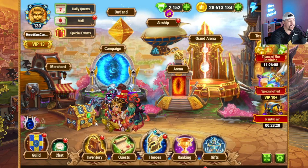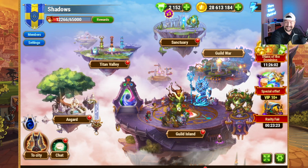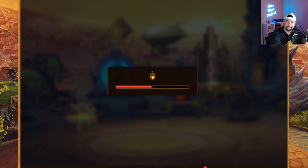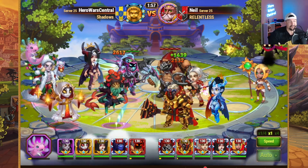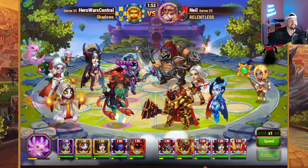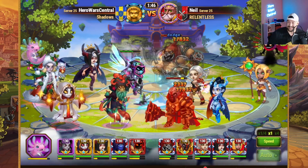And then it just becomes a matter of how can I do enough damage to overcome those two thick tanks and break through all of that bonus healing. But when it really came down to it, I was able to successfully defeat this team. Congratulations to Neil and Relentless for making it into relegation on Saturday, but you did not quite defeat our guild. Better luck next week, maybe if we end up facing you again for that final spot in Silver League.